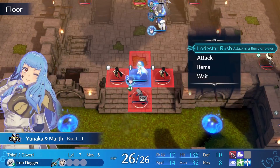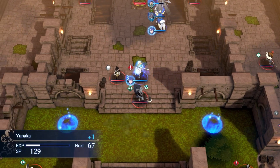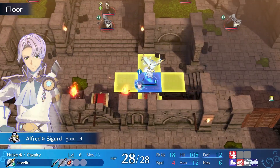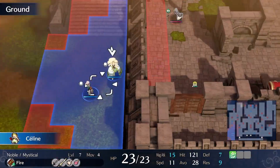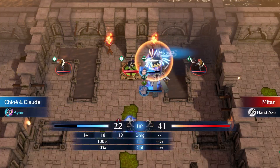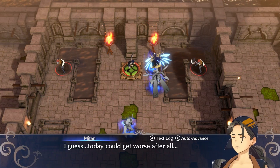We have Yunaka walk up to this mage, and we use Lodestar Rush. We kept Yunaka there just to guarantee that we hit the 41 damage with Fairy Tail Folk. Now we have Alfred go into Sigurd mode, and he vrooms all over to the chest and grabs the Master Seal. These two are doing nothing. Then we have Chloe unite the houses once again, smashes into Mittan's face, and thus secures the one turn for Anna's Paralogue.